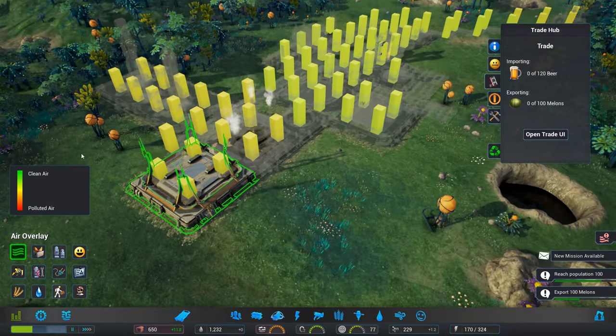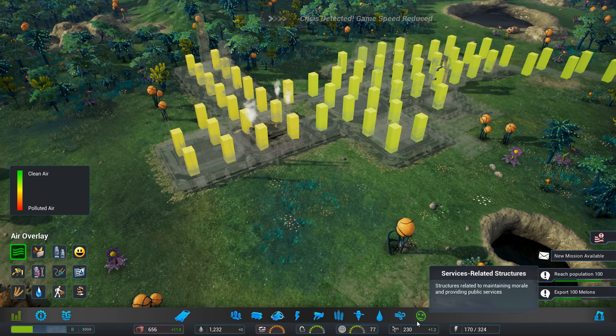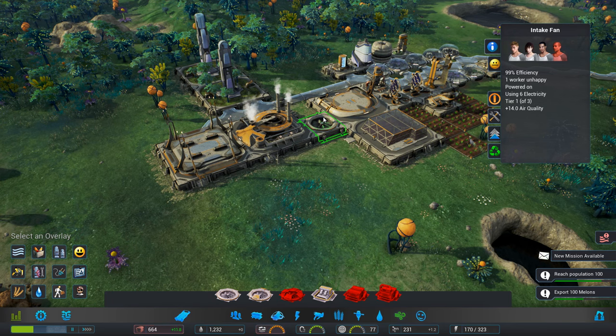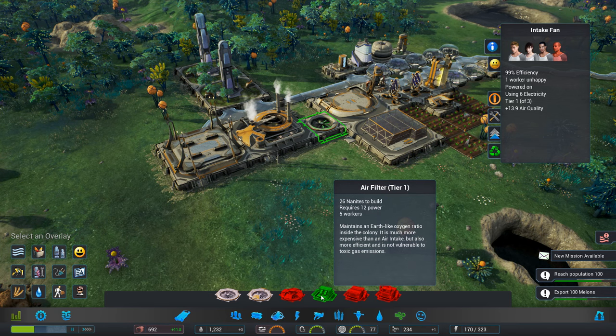So we probably could do with something around here. Are you seeing urgent messages about deteriorating air quality in the colony? Is everything okay down here? It's fine, leave me alone. Let's turn that off. So we added an intake fan here — we've got tier 2 intake fans, we've got air filters.